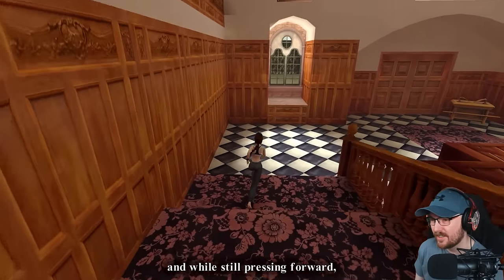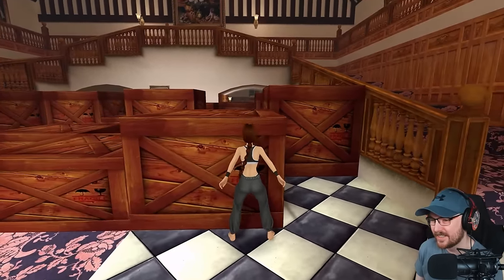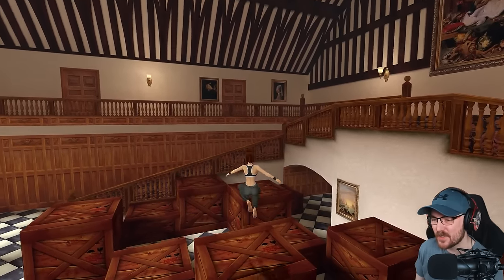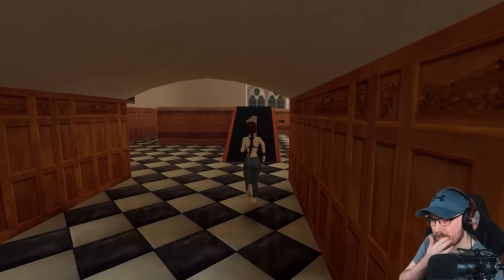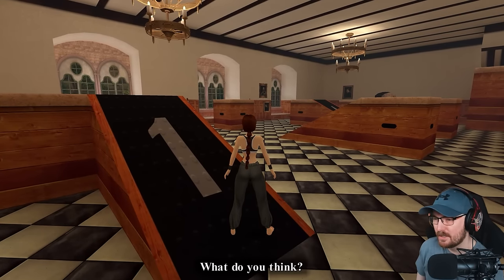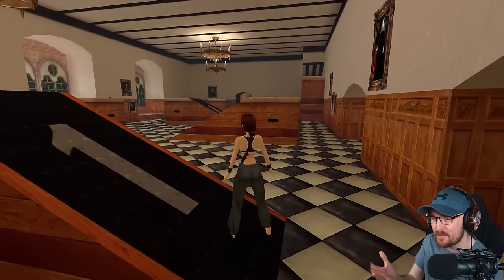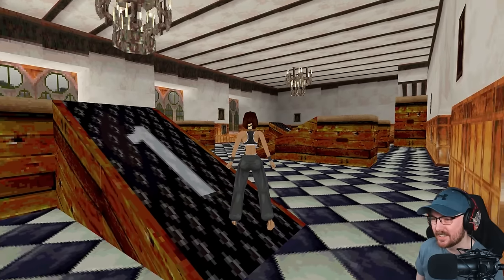Run up to a crate and while still pressing forward, press action and she'll vault up onto it. You've got a lot of stuff, Lara — all things you've found on your adventures? Into the area that used to be the ballroom, but she's converted it into her own personal gym. This room is bigger than my whole house. Let's just quickly remind ourselves what it used to look like.